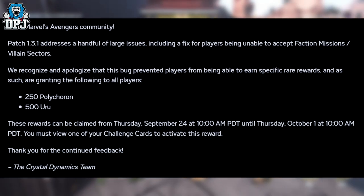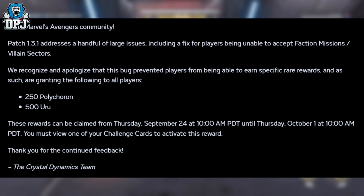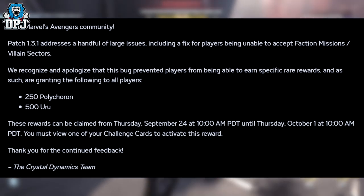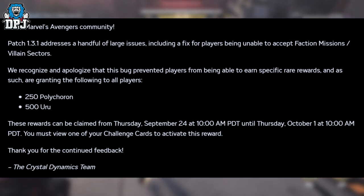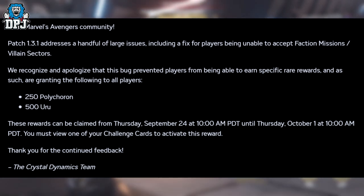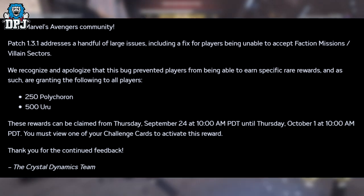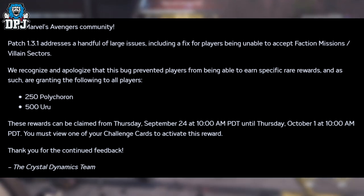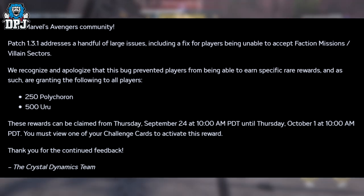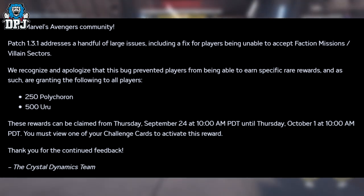Patch 1.3.1 addresses a handful of large issues, including a fix for players being unable to accept faction missions and villain sectors — well, it's about time. They recognise and apologise that this bug prevented players from earning specific rare rewards, and as such are granting all players 250 poly and 500 yuri — decent, I suppose. These rewards can be claimed from Thursday September 24th at 10am PDT until Thursday October 1st at 10am PDT, and you must view one of your challenge cards to activate this reward.